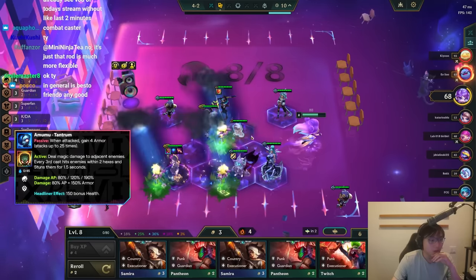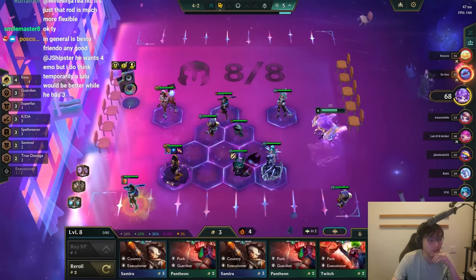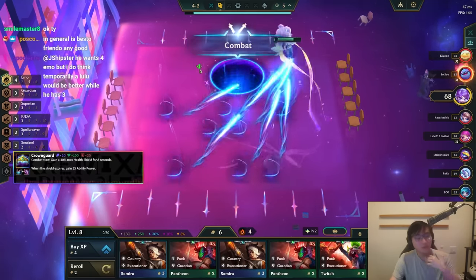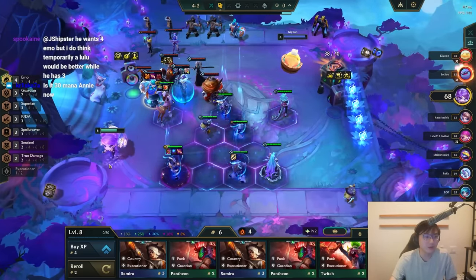I'm gonna just level and then sit, and then just try to keep this streak for the rest of the game. I'm pretty sure you should itemize — in fact I'm pretty sure this is correct. I'm not gonna roll for a long time. Pretty sure it's correct to just itemize the 3-star. Lilia's not the best tank but whatever, we took the time to 3-star her.